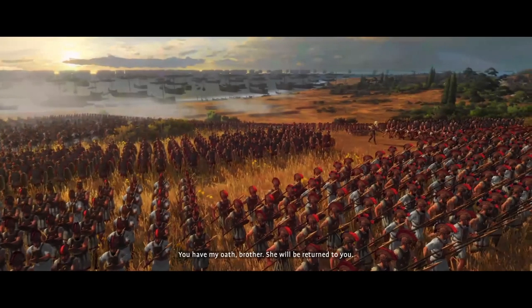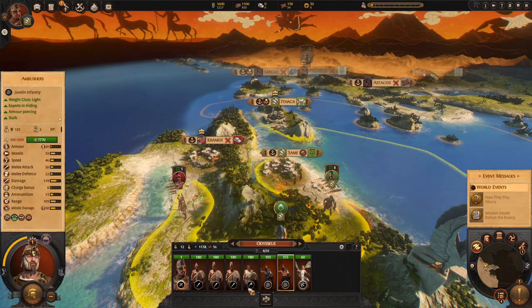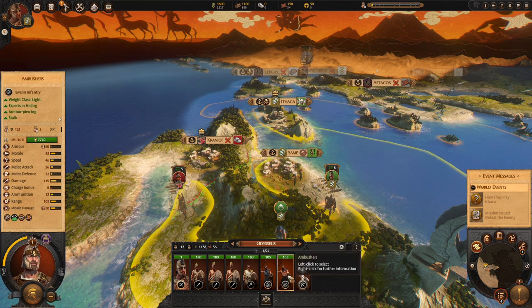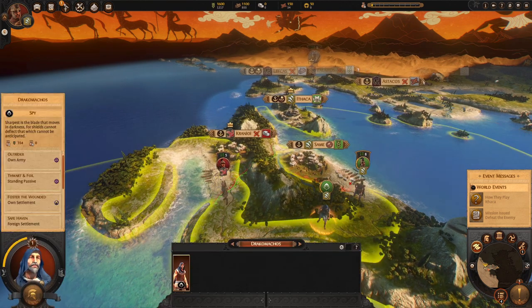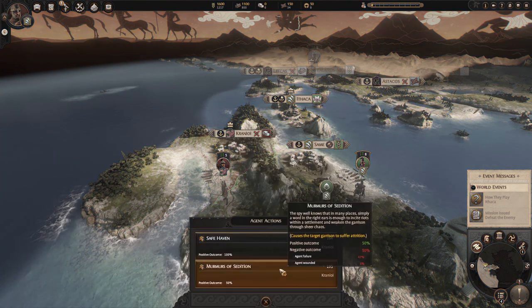You start in the region of Ithaca with a rather decent army. Sadly you start with Sirens, which are utter gobshite from what I tested them with. You could do some micro with them - they're semi-decent at missile damage, however they're flying and they get picked off rather easily. I kind of get rid of them after the first turn; if they die, I don't care.